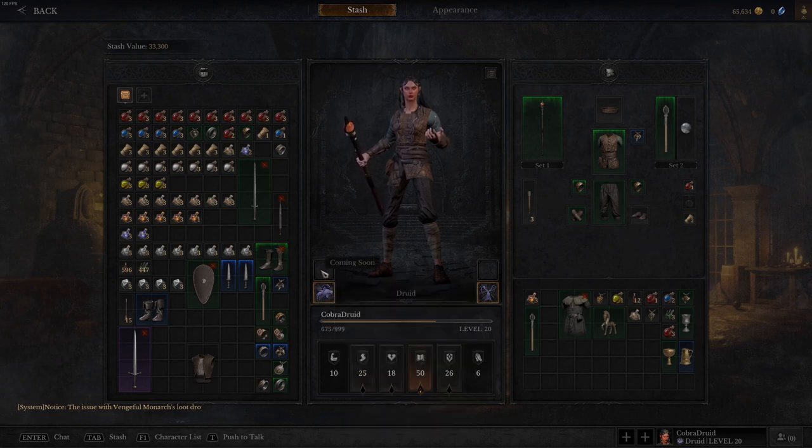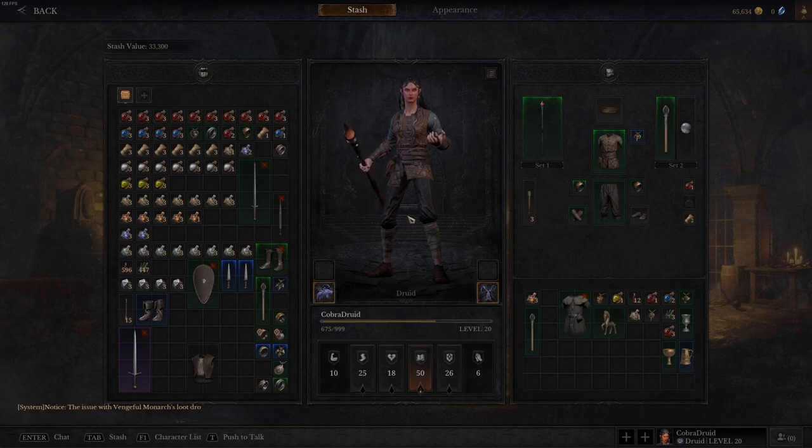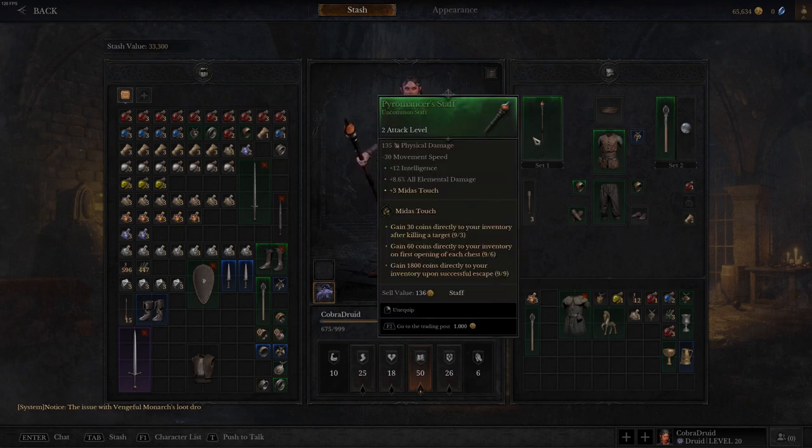Getting into the next topic, we're going to talk about weapon abilities. For example, on my druid I have a staff with Midas Touch on it — you can see it says plus three Midas Touch. There are three different levels of this ability, each with a different activation requirement. Midas Touch level one gives you 30 coins every time you kill something, level two gives you 60 coins every time you open a chest for the first time, and level three gives you 1800 coins when you successfully escape. Level one requires three Midas Touch stacks, level two requires six, and level three requires nine.